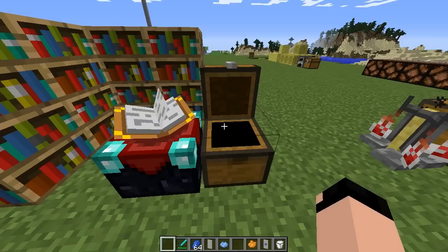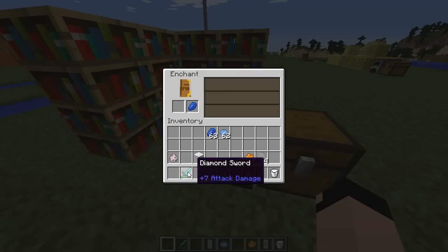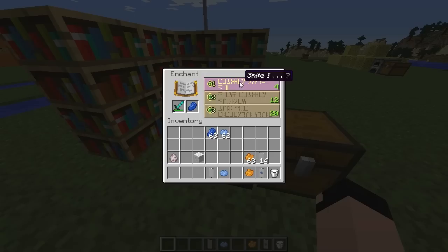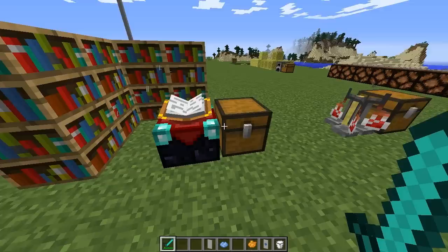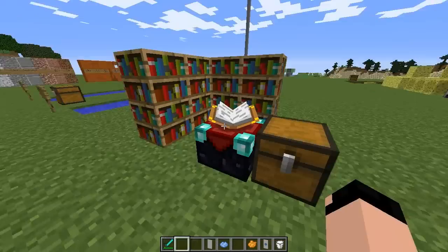Now we're going to go over how the enchanting table was re-functioned. You need a sword and some lapis. Lapis is now required for enchantments. The table now tells you what your enchantment will be at a minimum — for example, four levels will give you at least Smite 1, the middle option gives at least Bane of Arthropods 2, and the top gives Looting 1. It's a lot less random than before and makes enchantment a lot better. Lapis lazuli was essentially a useless block before, but now it actually has a function.